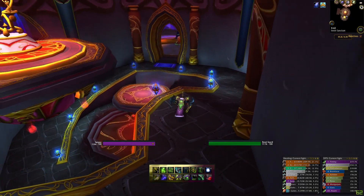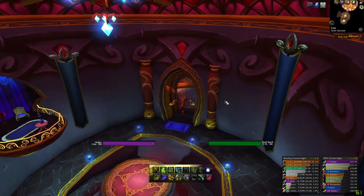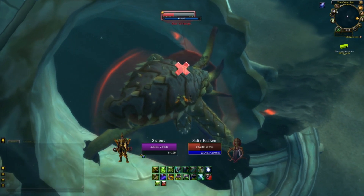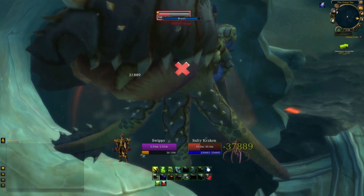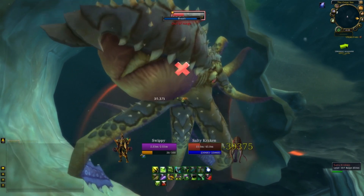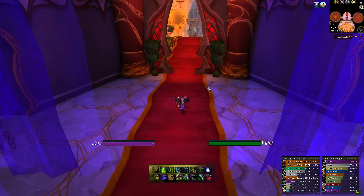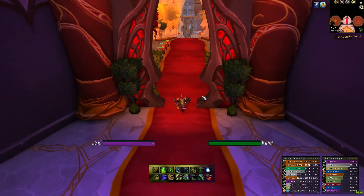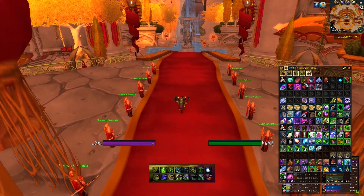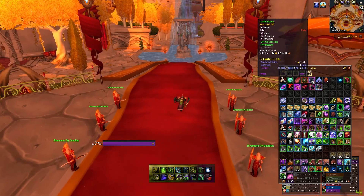For my unit frames — the health bar, target, target of target — I use Pitbull. If you ever see a video of mine that has a full body portrait next to my health bars, that's found in Pitbull. To make all my bags pretty, I use Bagnon. If you ever see a red border on a looted transmog item, it's just a Bagnon option that means that item is unwearable — it doesn't designate anything as transmog specifically.